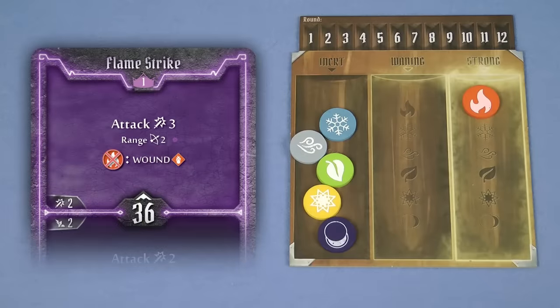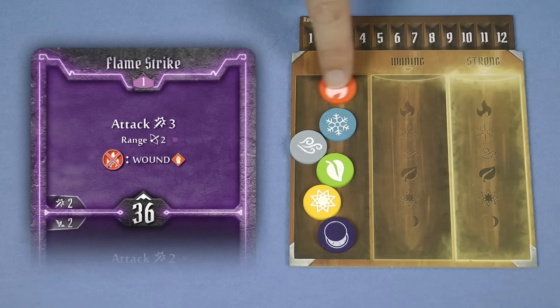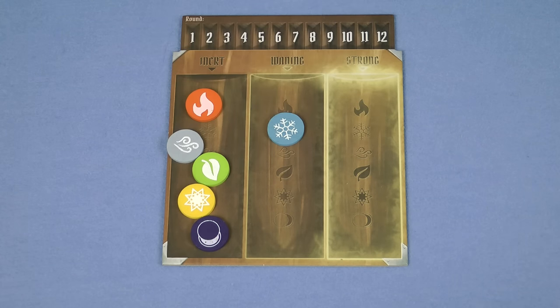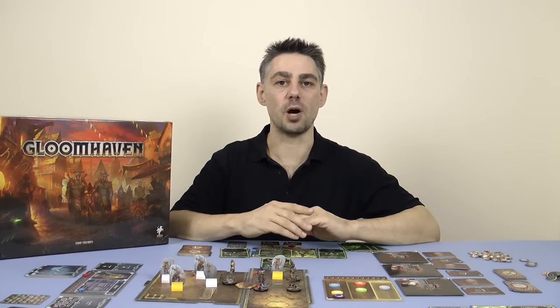For example, if you perform the top effect of the flame strike ability when the battlefield is infused with fire, you can consume that fire, moving the marker to the inert column to place a wound token on your target. At the end of the round all elements on the infusion table decrease one step. It's important to note that an element cannot be consumed on the same turn as it's created, but if an element was created earlier in the round, by another character for example, then that's okay.